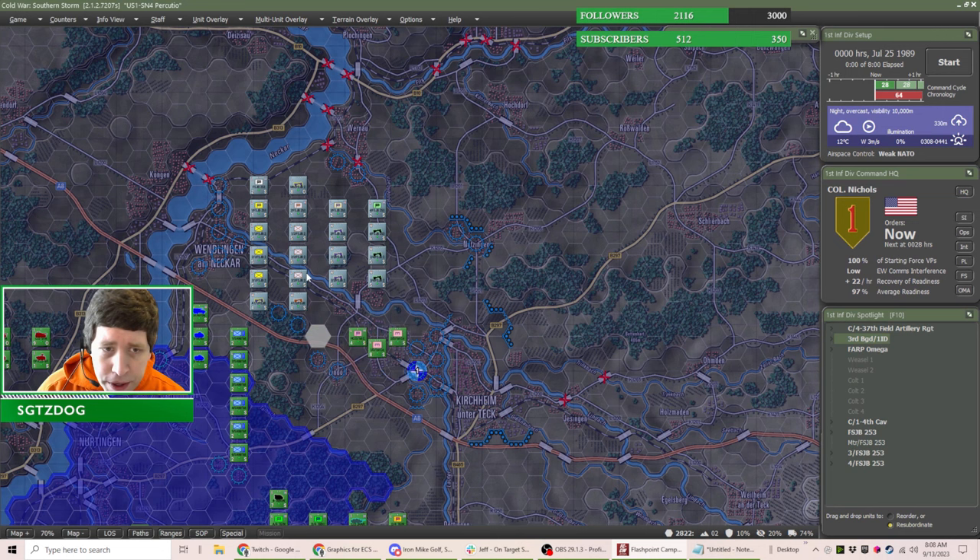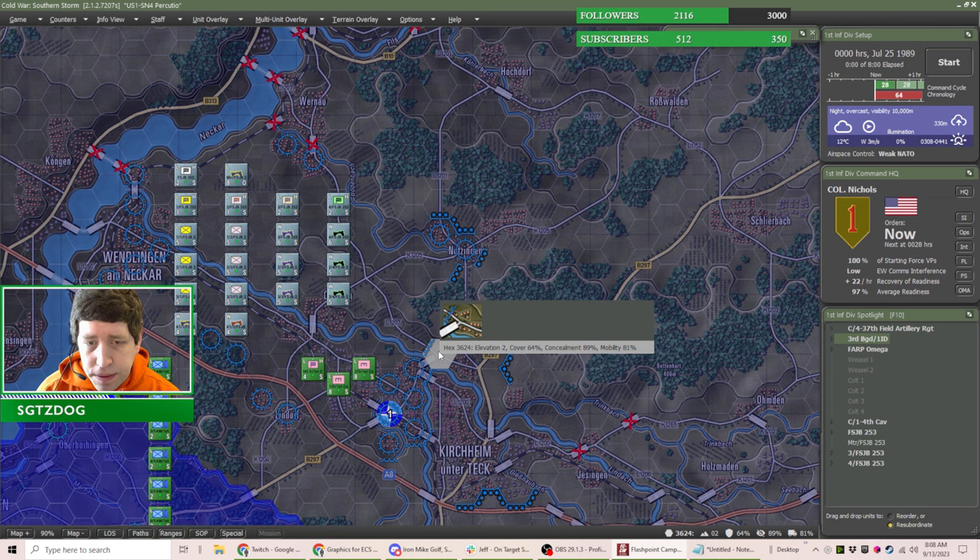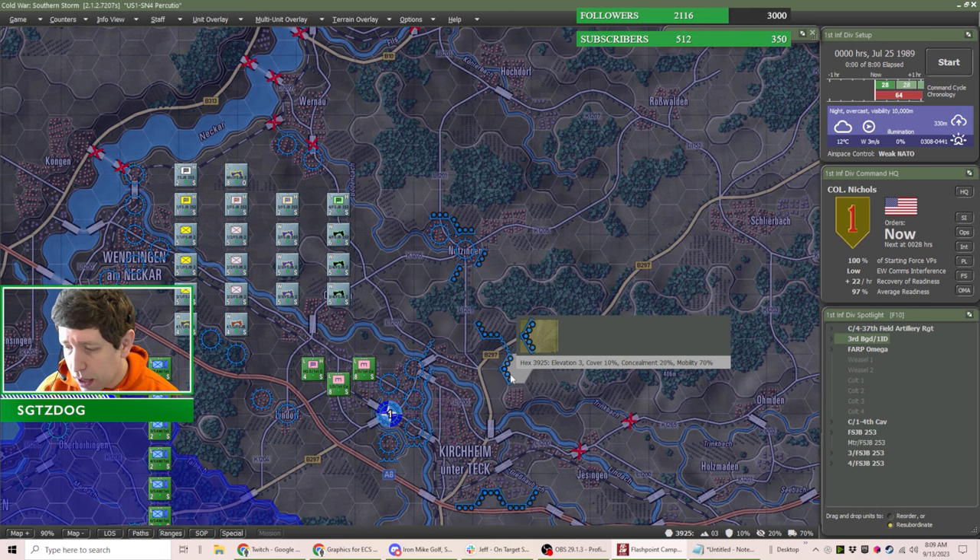Jeff, do you want to go into what these different symbols on the map are? The circles with spikes on them are improved positions — think of guys physically dug in with overhead cover, which makes a huge difference especially for dismounted infantry, and we can actually shift these positions around. Then we've got these spiky border edges, which are tank barricades — they only apply according to that hex side, not multi-directional. And the other ones are mines along the hex edges.